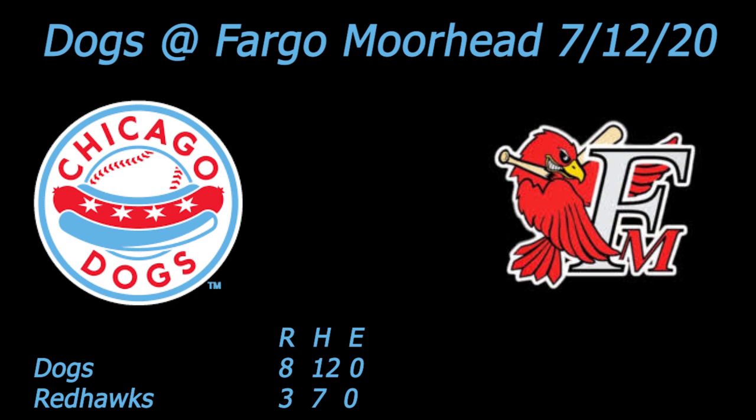Here comes the offering from Beggs, and that one's driven out to right center field. Patterson is back, it's going to be over his head, up against the wall. In comes Arroyo, Trdoslovich makes his way over to third, Hobson coasts into second with a double. The Dogs have taken an early 1-0 lead on an RBI double off the bat of K.C. Hobson. Hobson found the pitch he wanted — it was low — and he drove that one out into right center field, splitting the defenders, going all the way to the wall. Arroyo trotted home, Trdoslovich made his way over to third, and the Dogs lead 1-0.